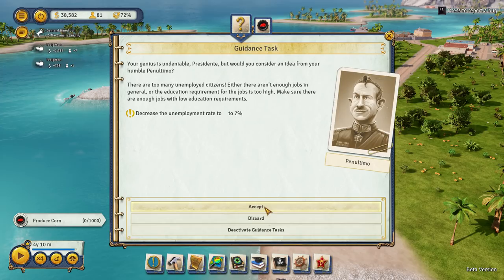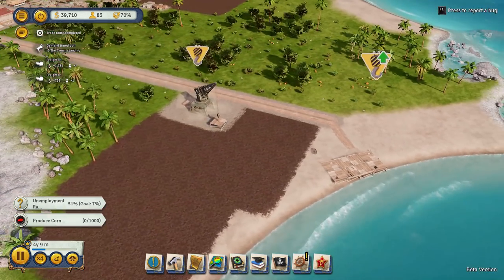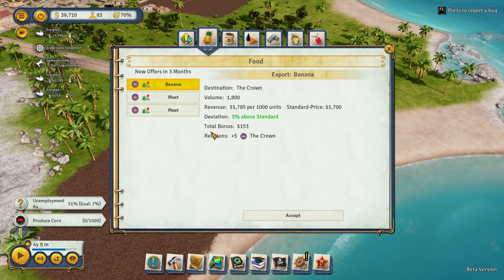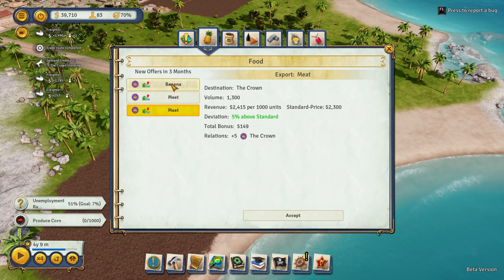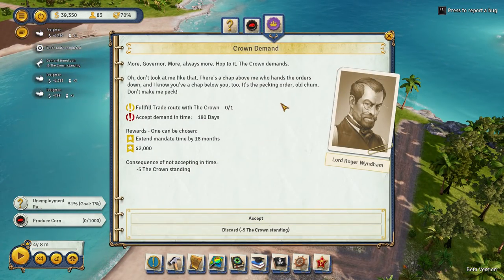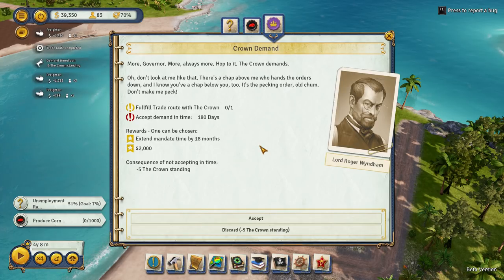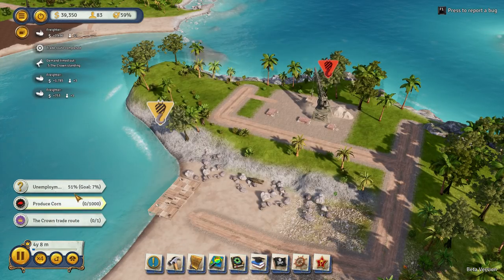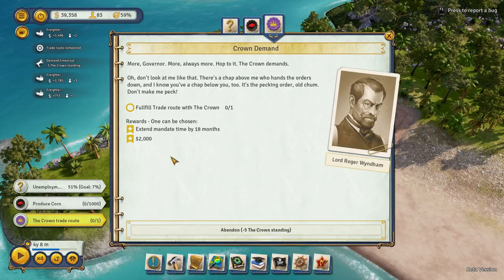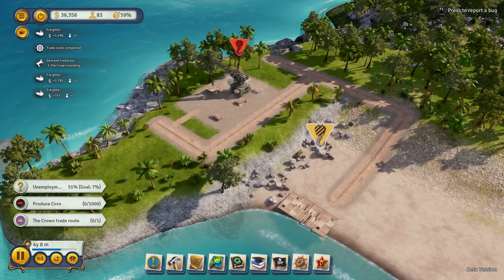Your genius is undeniable, Presidente - yes, we'll try and do that because we are working through things. Trade route completed - yes! Does that mean we've got another trade route we can do? It says meat but we're not actually making any meat yet. Let's do more bananas. The crown demands more - and I've got it! Okay, we'll accept that one. I misunderstood the way this works - I've got 172 days to accept it, not 172 days to finish it. So yeah, we'll just go with that.